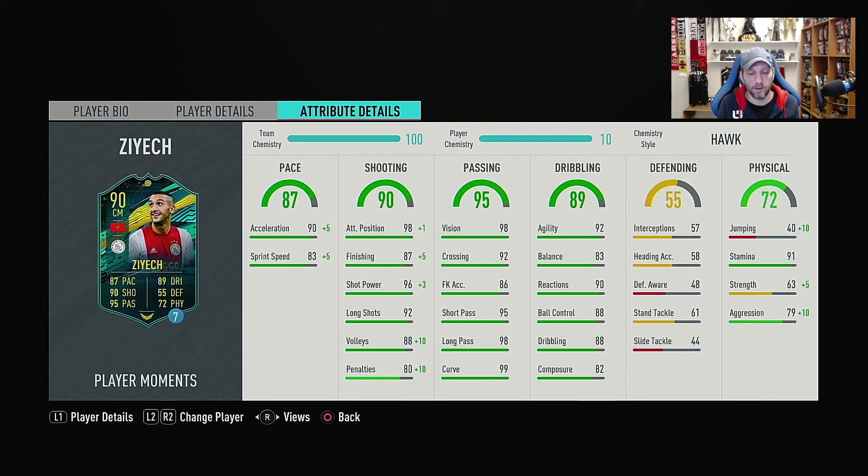The only things that are the lowest stats in those areas are balance at 83 and composure at 82, but they're not really low — they're very good stats, which is why I didn't feel he needed an Engine. His physical overall is 72, with very low jumping at 40 going to 50 with the Hawk, stamina 91 which is great for a CAM, strength 63 going to 68, and aggression 79 going to 89. Hopefully that aggression makes up a bit for the low strength.